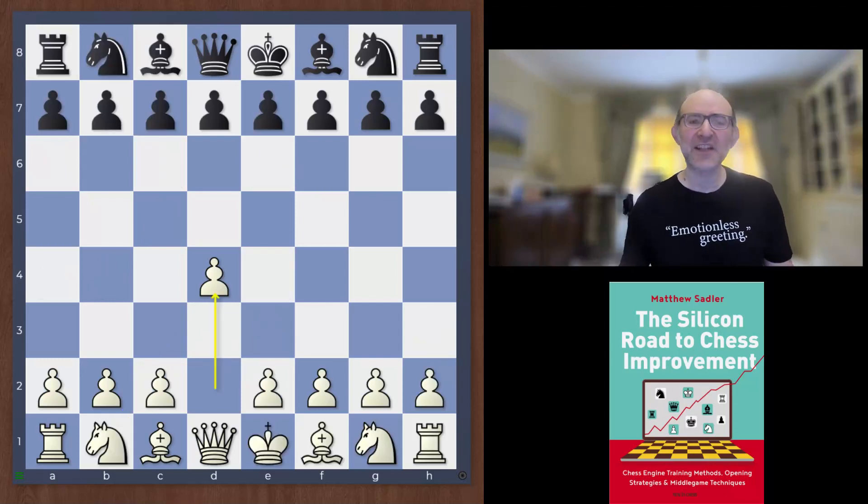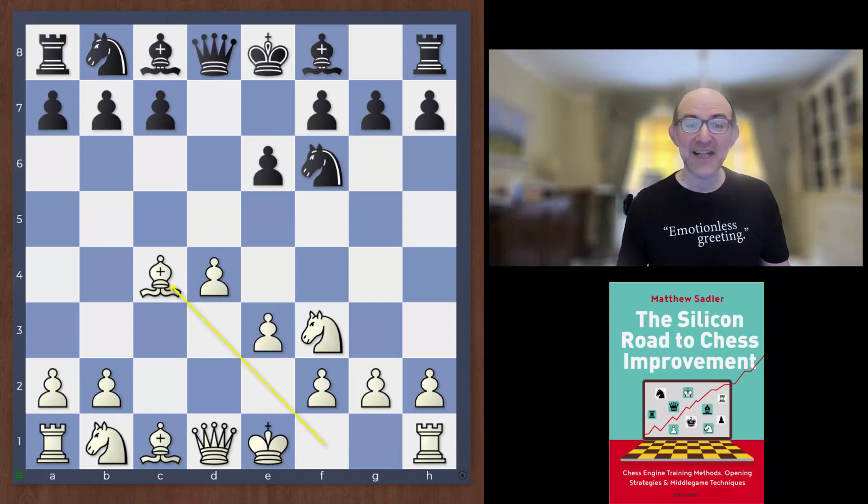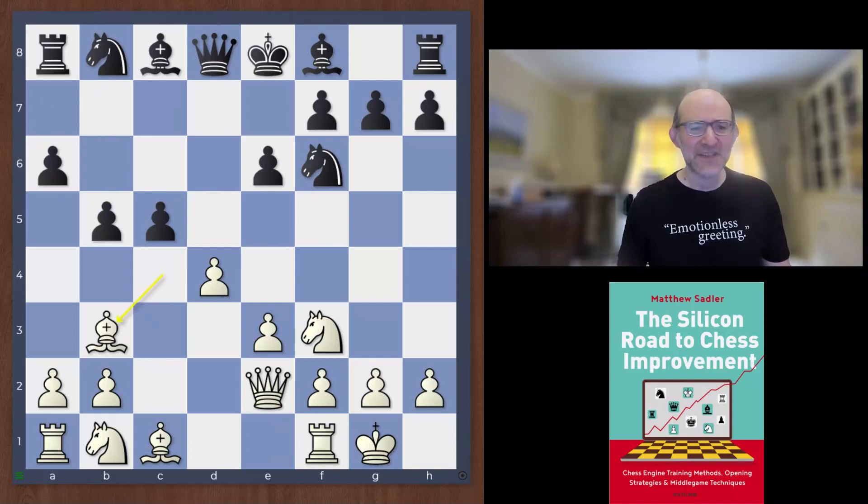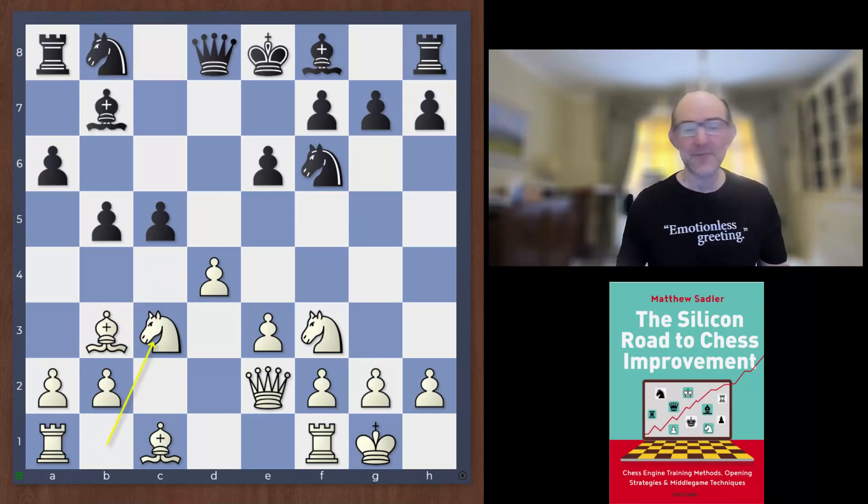The first line I wanted to show occurs after d4, d5, c4, dxc4 — the Queen's Gambit Accepted main line — and the old main line: castles, a6, and now Qe2. This was very popular in the 70s and was one of the main lines when I first started learning the QGA in the late 80s, but nowadays virtually never played. After Bb7, Nc3, Black has two possibilities for the queen's knight, and Nd7 is definitely the best one. However, Nc6 was played quite a bit in the 50s and 60s.